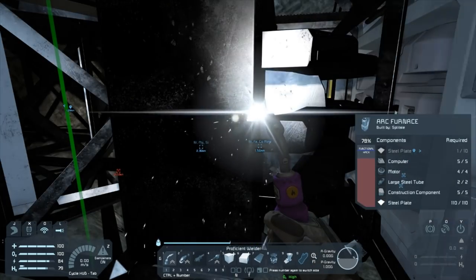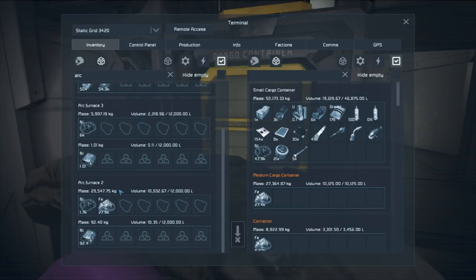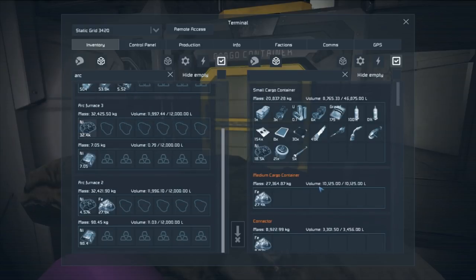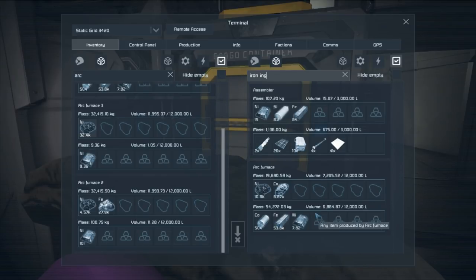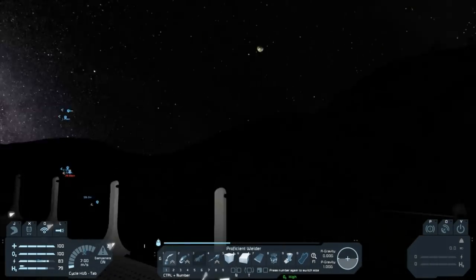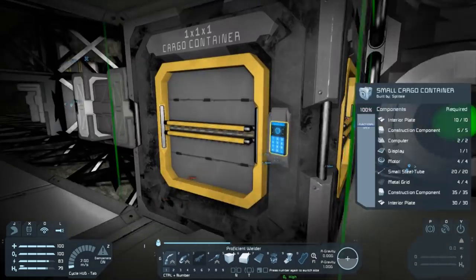Arc furnace complete. Let's have a look at our arc furnaces and get them all producing nickel. We've got enough nickel — we can add some more to each of the queues, with one permanently producing nickel. This should give us a little bit of a bank up. We've got 53,000 iron — that'll last us a little while. Now we can hopefully get through most of this production queue so we've got a bit of extra components lying around. Come daybreak we should get our solar cells much more quickly and hopefully substantially increase our power output in the next day, which would be amazing.